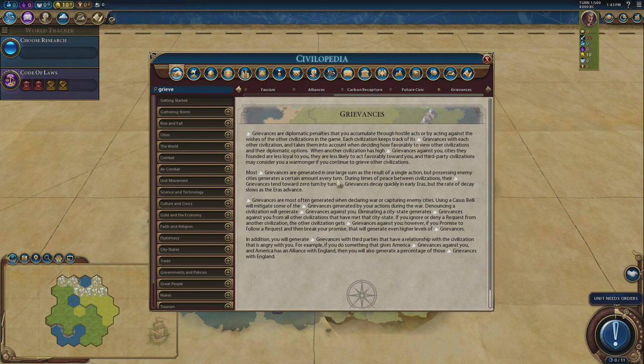Grievances are caused by everything to do with settling and converting religious cities of AIs that have told you not to, attacking their city-states, denouncing war, capturing cities, razing cities, holding on to cities — anything like that can also cause grievances. If you have more grievances than everybody else and you go over the average, you start to lose diplomatic favour per turn, and this can accumulate up to a minus 20 diplomatic favour per turn penalty.